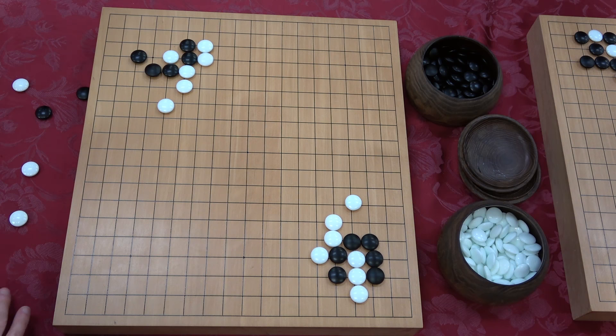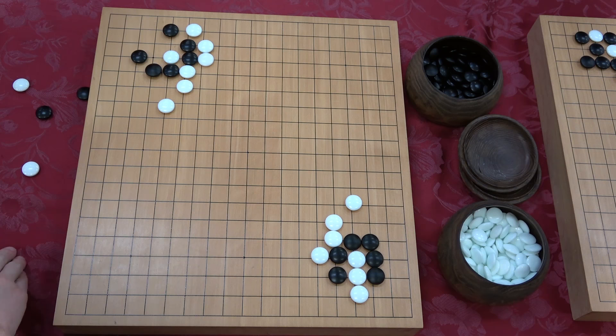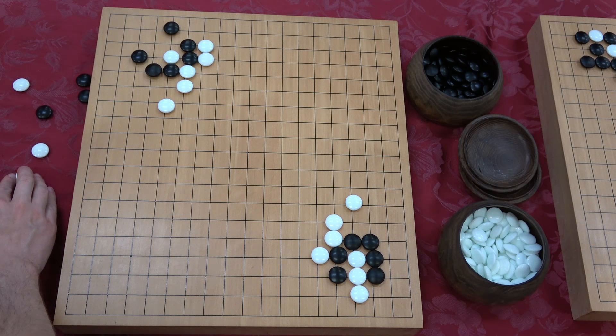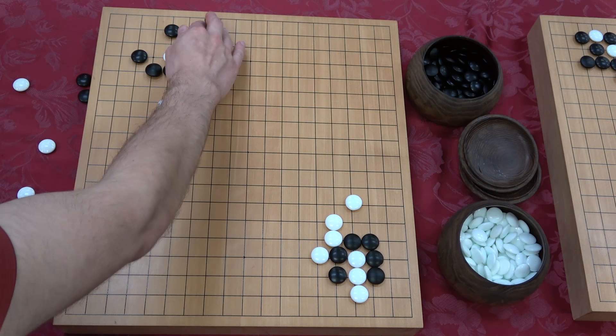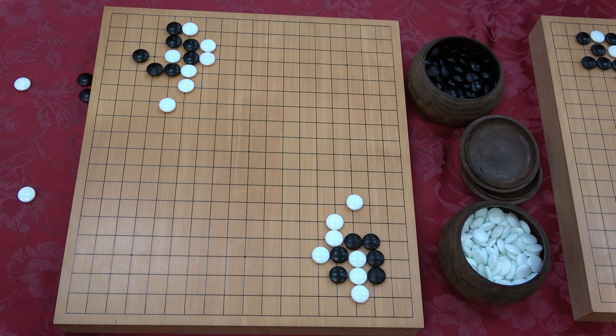Interestingly, I think the AI robots are not playing the human honte move here. The human move is actually here — white plays here and now the corner is very solid, and this is still a defect you can take advantage of. That's been the traditional human move for maybe 200 years. But the actual honte is here. The reason humans thought this was the best move is because if white doesn't play anything, it's a very nice follow-up.